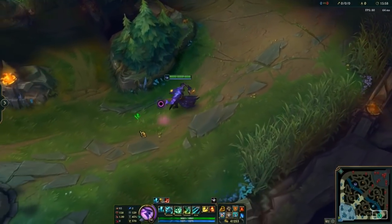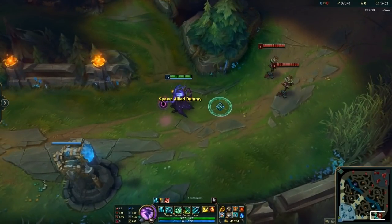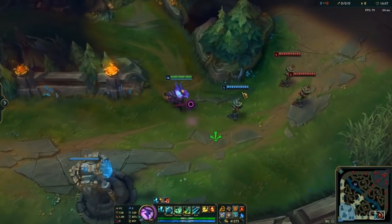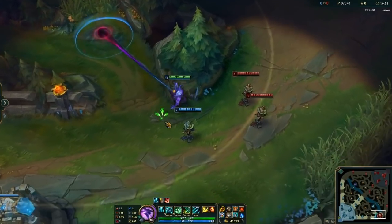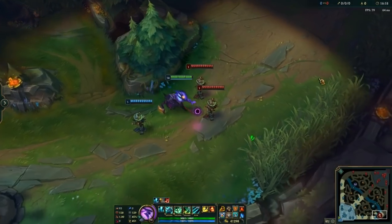Number two, next thing we're going to talk about is the lantern bluff, or what I like to call the fake lantern. How this works is let's say your AD carry's with you, it's a regular laning phase, and throughout the lane phase you just throw out these random lanterns, bluffing the fact that your jungler is there to gank. These guys are going to be like, oh shit, it's the jungler, we got to back off.